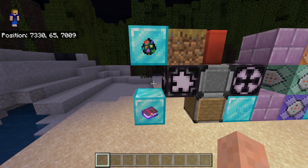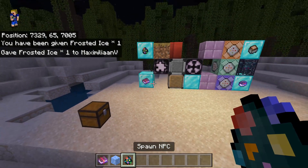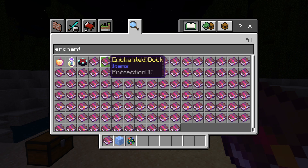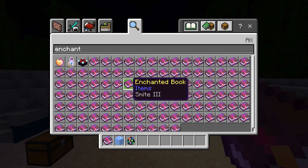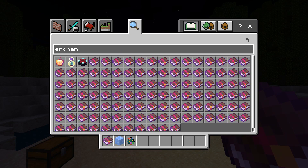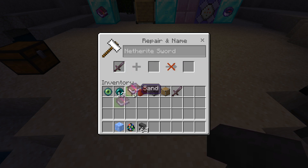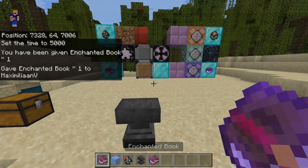Moving on to the final three items: an enchanted book, frosted ice, and the NPC spawn egg. The enchanted book here is special because it has no enchantments. Usually in the creative inventory an enchanted book always has some enchantment — protection, thorns, smite, punch, curse of vanishing, swift sneak, or whatever. But this one has none. If you try to apply it to an item it will never work. You get this unenchanted enchanted book simply by using /give @p enchanted_book with no extra parameters.